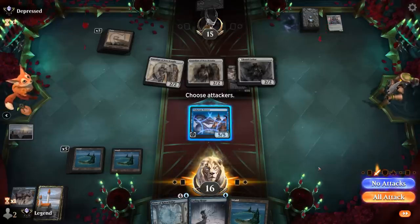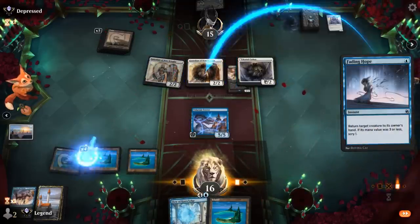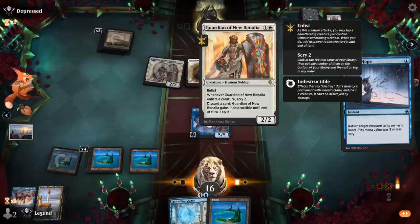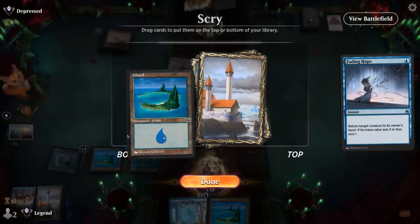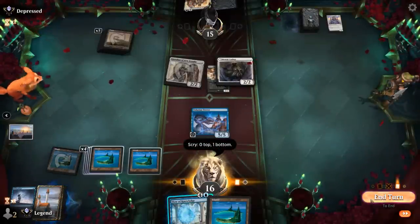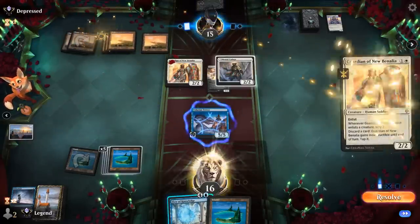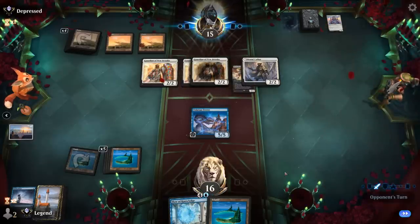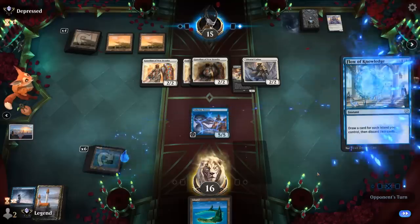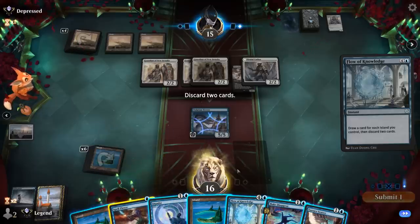Do we let it switch to nighttime? Opponent could switch it back to day and then exile Tolarian Terror. I'll just Fading Hope a Guardian, since transforming into a three-power creature also lets them enlist up to five power to attack past Tolarian Terror. Flow of Knowledge is going to be pretty useful here — we draw six then discard two. Triple Guardian of New Benalia — let's find a Haughty Djinn. No Djinn, but we can discard Spell Pierce and maybe an island or Make Disappear.